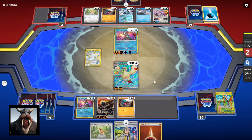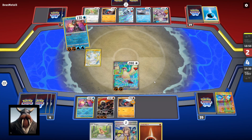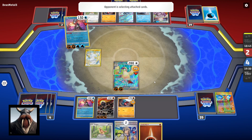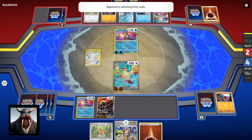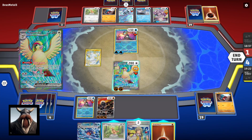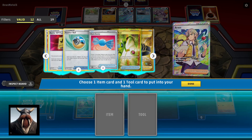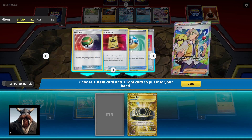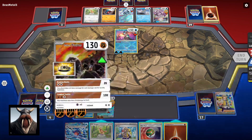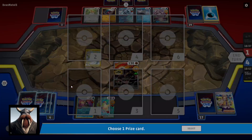They decide to make the retreat, go into the Incineroar — they're gonna kill the Gible, which puts us in a tricky situation. Now we have to kill with our Paldean Tauros — I thought they'd have gone for Paldean Tauros. Now we have to kill the Radiant Greninja with our Paldean Tauros because Pidgeot EX is not going to do it, and then they'll be able to easily revenge kill the Palkia. Ultimately they're going to take the game because we can't manage against that. We'll Arvin — there's nothing great here. We'll pick up a Nest Ball and Choice Belt and end turn by taking a Greninja. Unfortunate, but that's what happens.